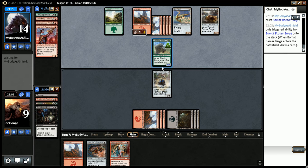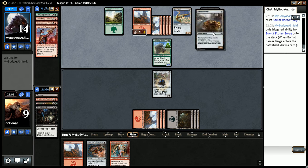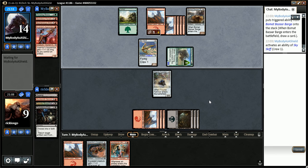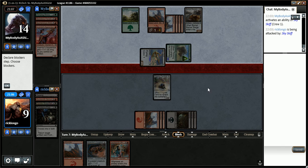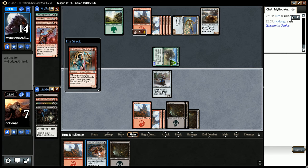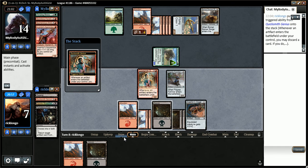On the plus side, he cannot really attack me with the Sky Skiff. He could do that - it's fine. I leave this thing here to chomp block the barge. 1, 2, 3 - and we get to play a Goggles. Hopefully he doesn't have a removal spell in response.